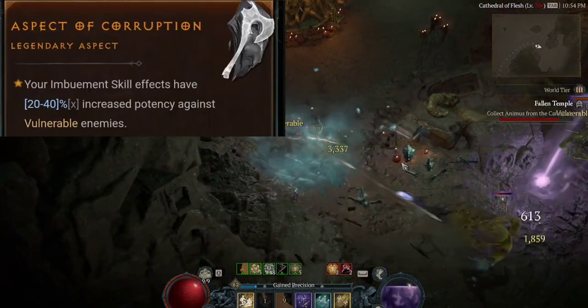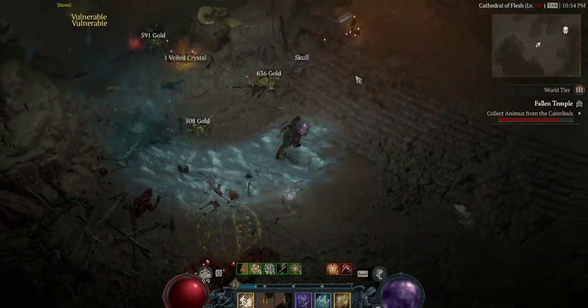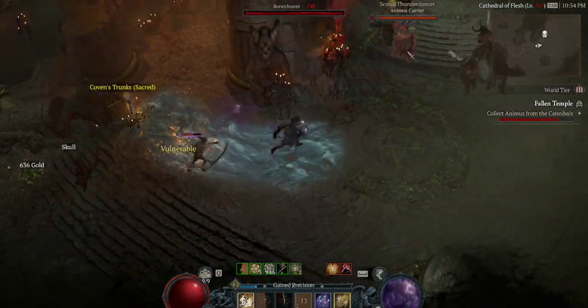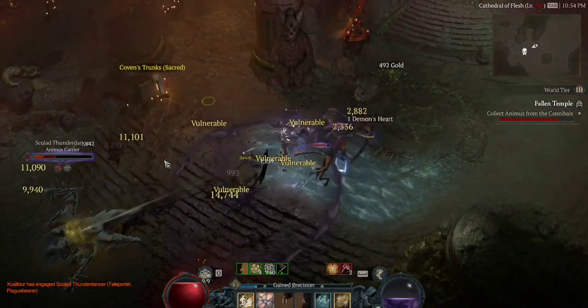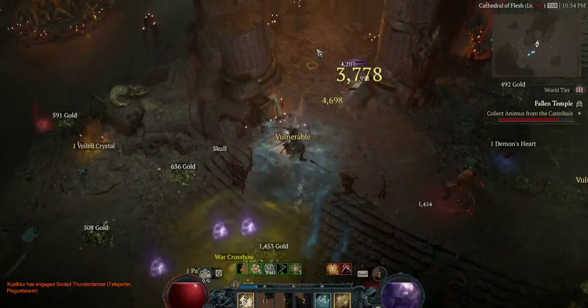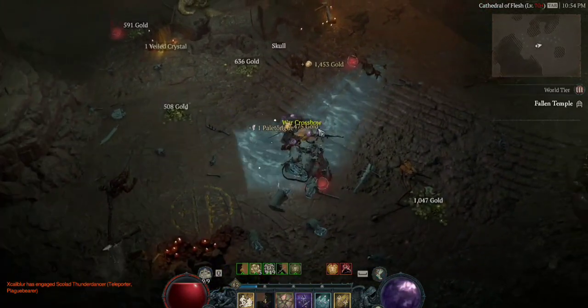Finally, we have the aspect of Corruption, which I think is another no-brainer. You can probably do without it at the start, but it makes a noticeable difference, especially considering that you get imbuement skill effects on your Shadow Clone as well as from the Vile Apothecary. If you get a max roll one, the procs from your Vile Apothecary are essentially full potency imbued effects.